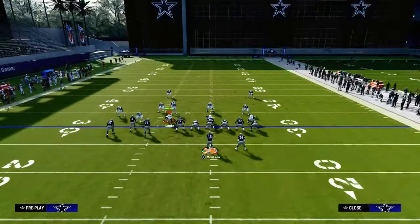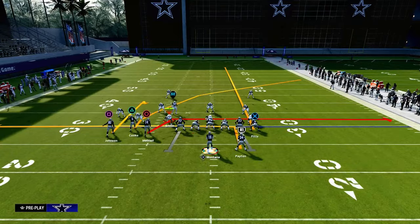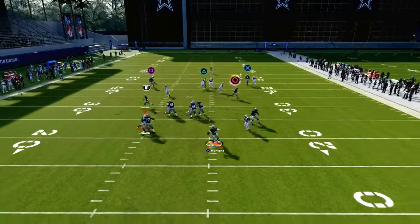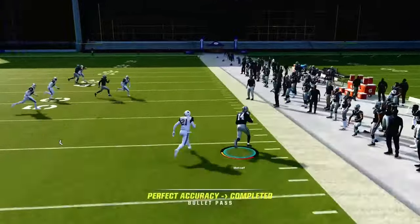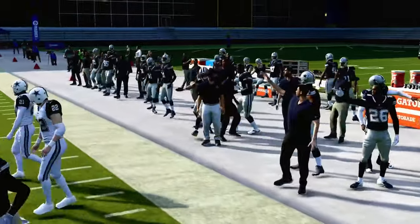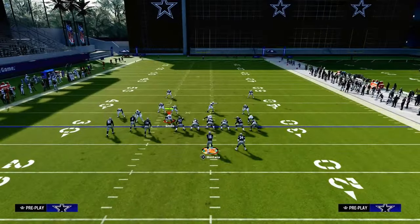In Madden 24, you can justify putting this receiver on the left-hand side on a drag route. It'll get a little bit better separation if they're playing straight man-to-man coverage. As you can see right there, easy separation allows for us to get a nice completion against Cover 1 Robber.